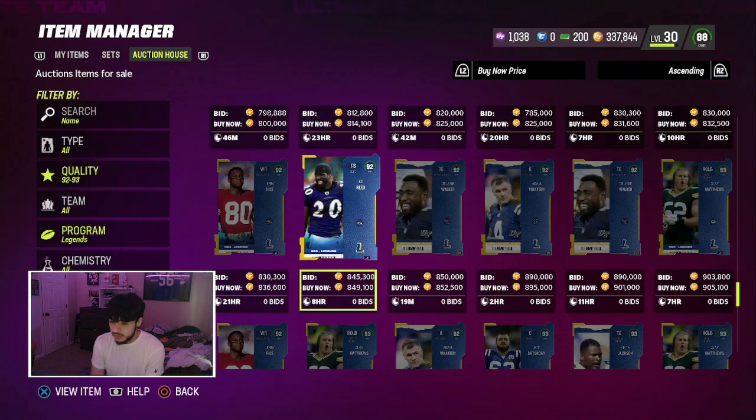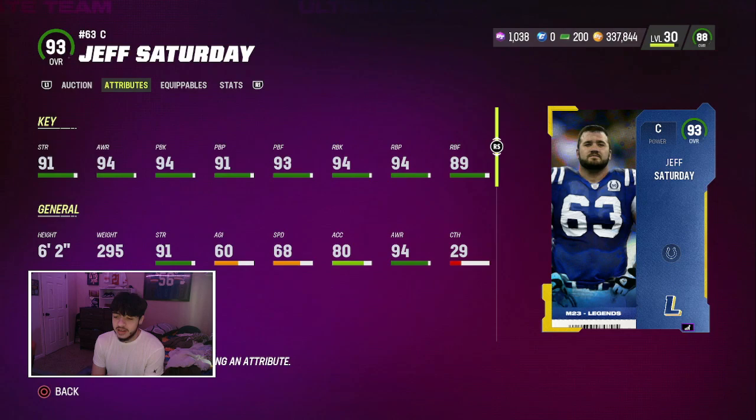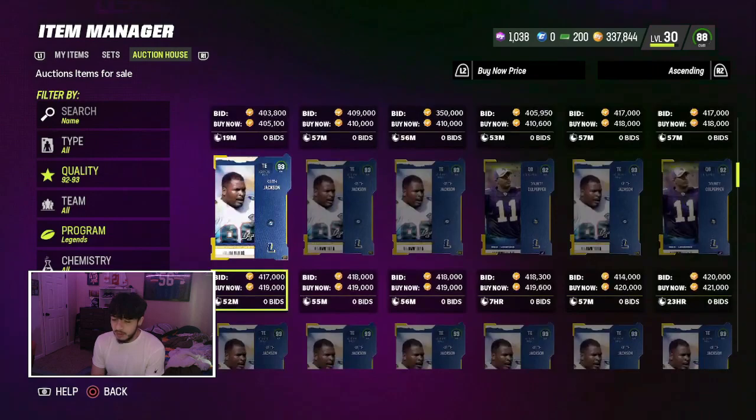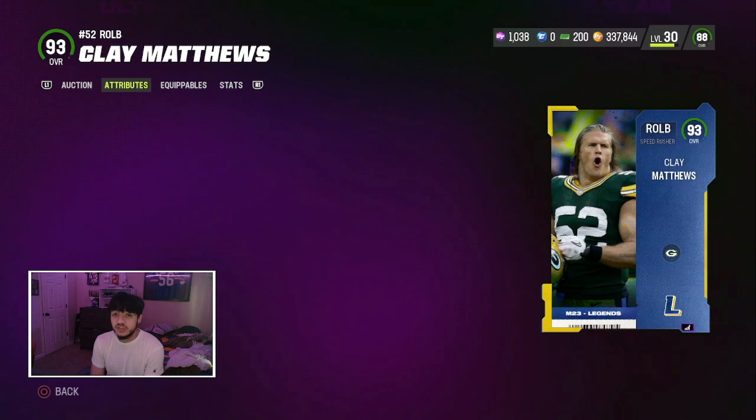These dudes are expensive. I forgot Delaney Walker came out - I love Delaney Walker. Here is Jeff Saturday, probably a really good center: 91 strength, 94 awareness, 94 pass blocking, 94 run blocking. That dude's amazing. And I also got my competitive points 90 pack and I picked the center. I can tell my online is playing so much better, which is so weird - from one card.